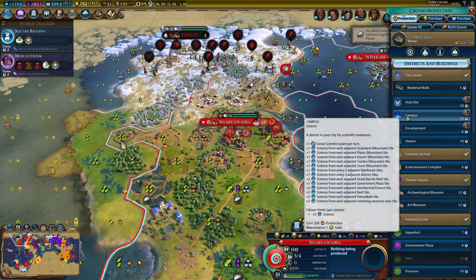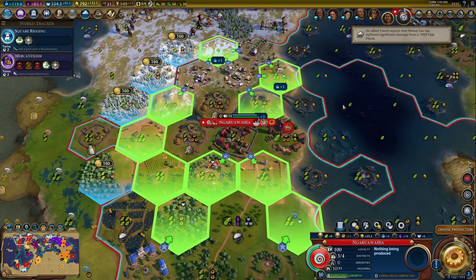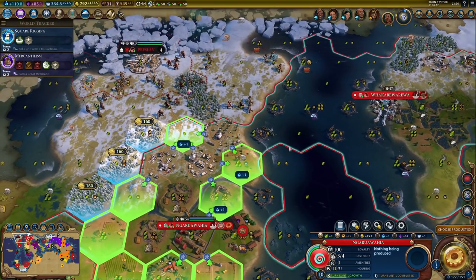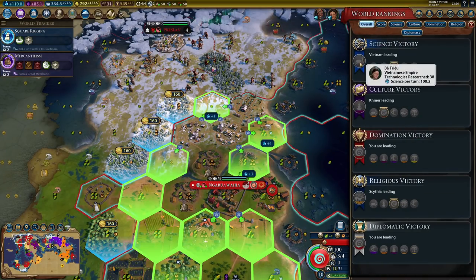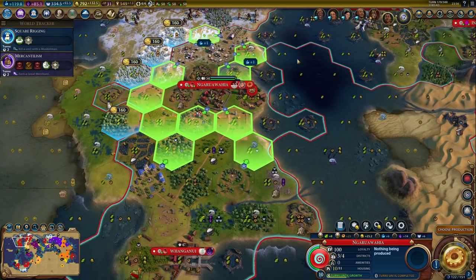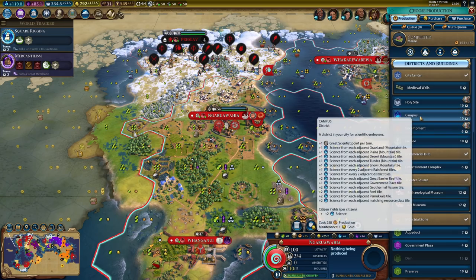Now I could grab an art museum or just work on some more districts. I will need an encampment somewhere, because I need at least one to get military engineers. But I still want more science, because like I said, Scythia is currently the tech leader. 101 science per turn - I thought she had more than that. Oh wait, she's not the leader anymore. But she does have 38 techs and I have 33, so she's 5 techs ahead of me. I just want to catch up a little bit, because she probably focused on military techs.